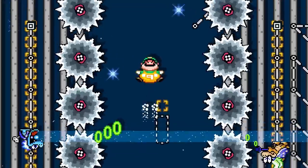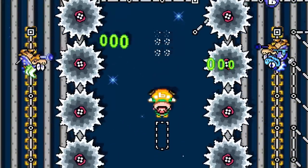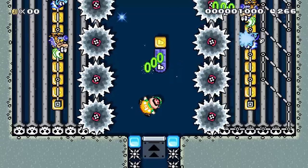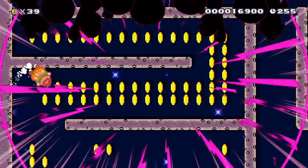In this boss arena, two Iggys and two Zappa Mecha Koopas on tracks try to pop Luigi. He must float carefully and fly at the perfect moment to avoid the blue and green projectiles. If he can survive long enough, a P-switch will appear to create a door for him to escape. Be sure to give the creators of these courses some love by checking out their level codes in the description below.